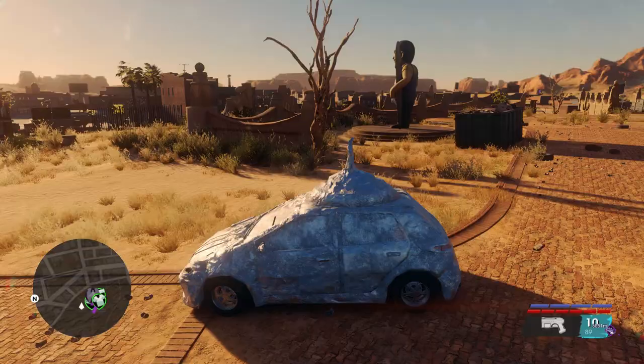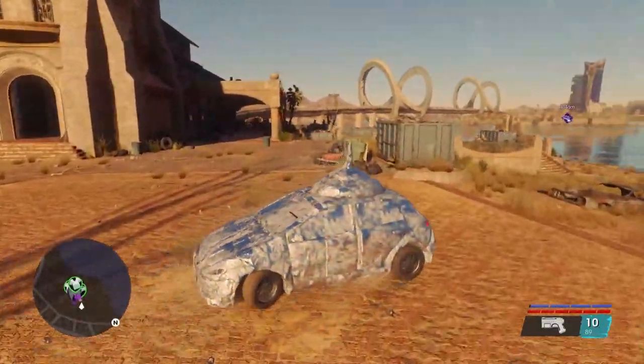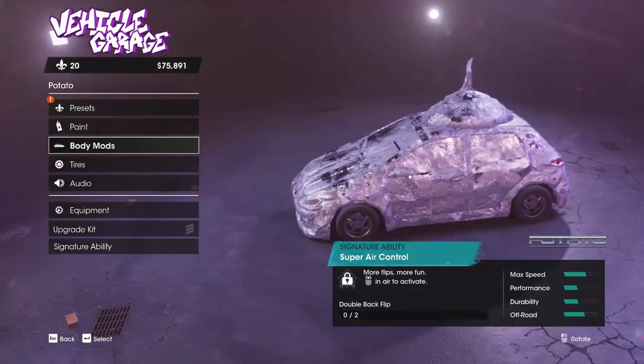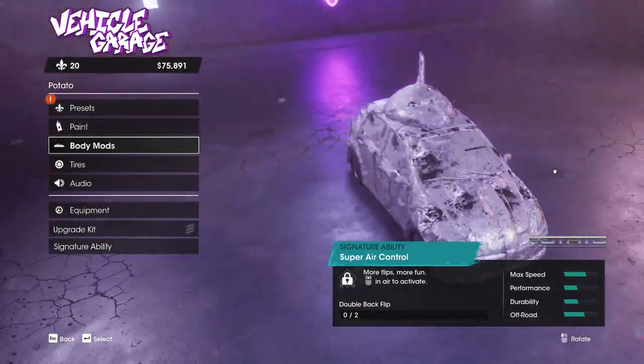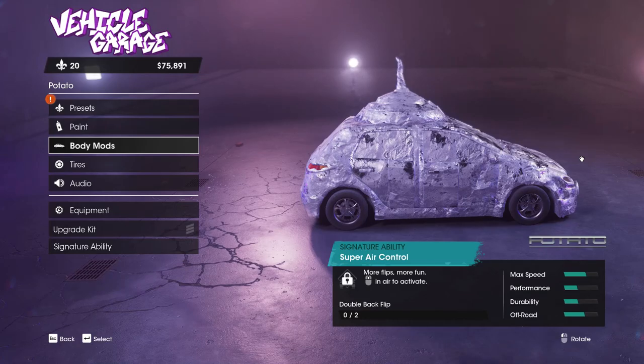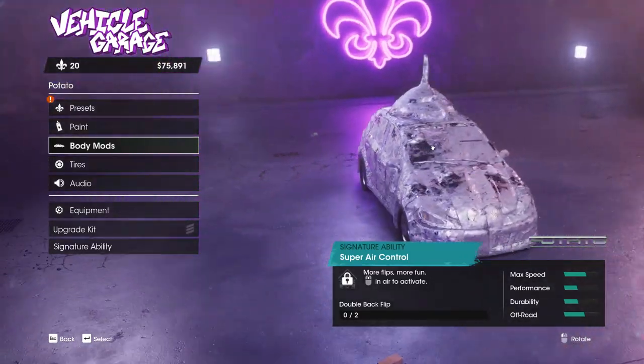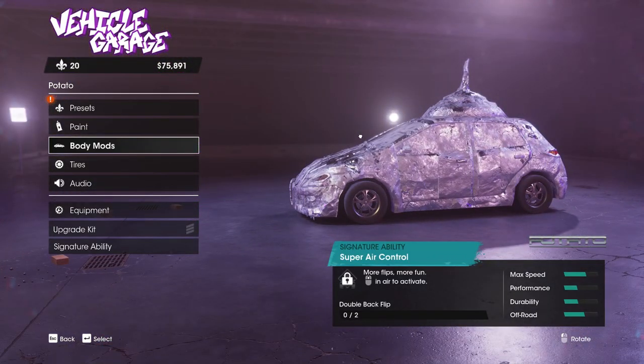But anyway, if you want to find all five of these parts I will show you how in this video. But before we do that, let's just quickly check out the stats for this car. As you can see, the aptly named potato here — the stats aren't too bad. The speed and off-road are both pretty good, and the performance and durability are a little bit below halfway, which makes sense given that it's just a standard car covered in tinfoil.